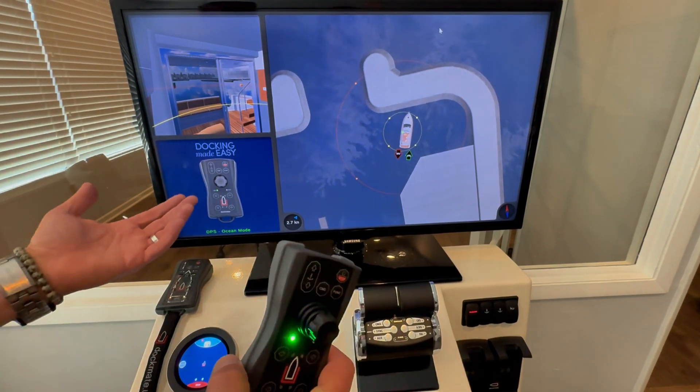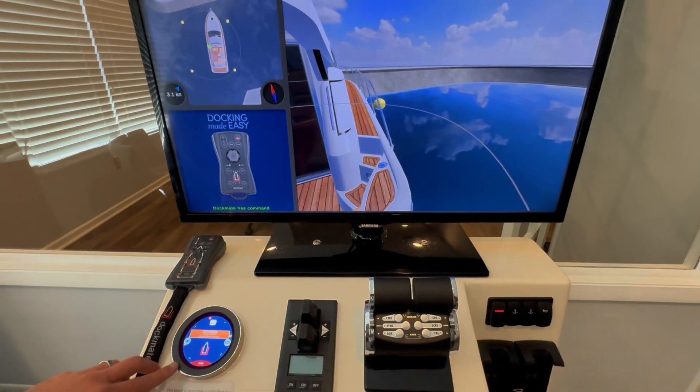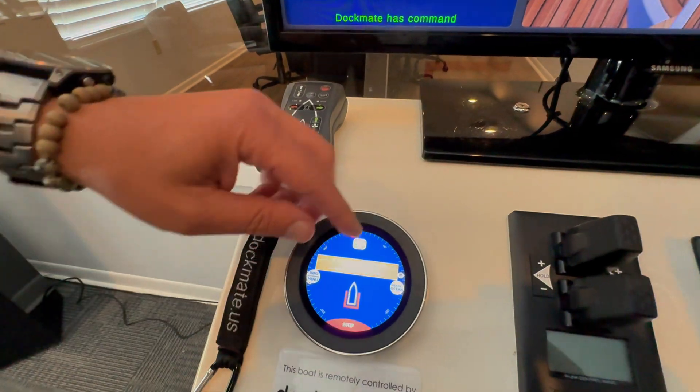So that's how you activate and deactivate DPS from the remote and how you pick your different modes right here from the display.